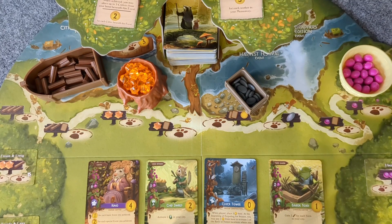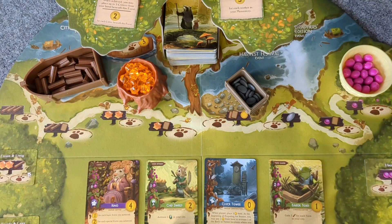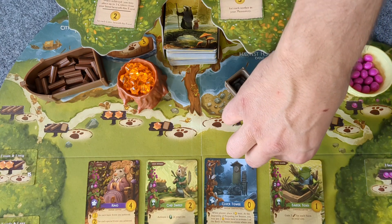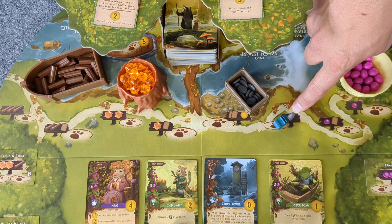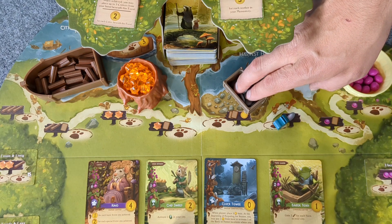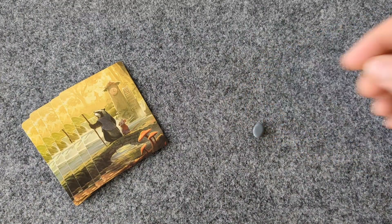As for where to place our workers, Everdell gives us several options. To start, we have the basic locations — the ones printed on the board along the river. To utilize one, take your worker and place it on that worker spot. We can see that the spot has an assigned resource to it, so when we place our worker there, we will take whatever the sign tells us to and place it in our play area.